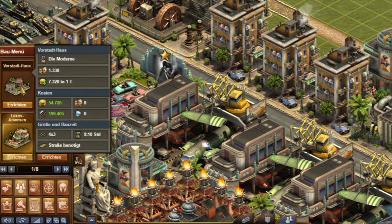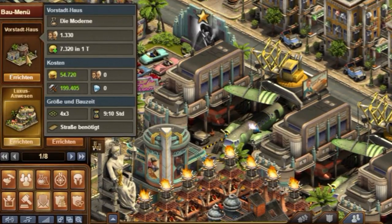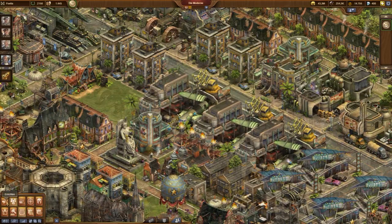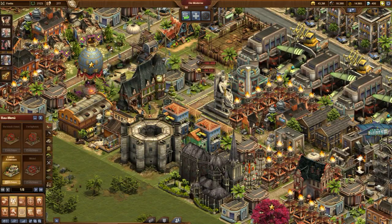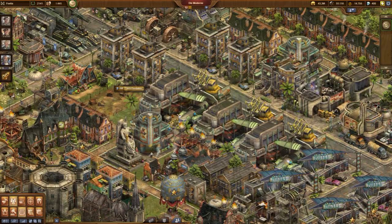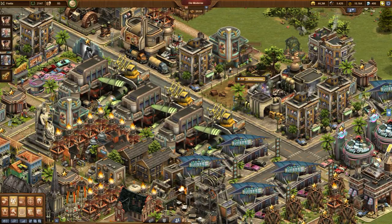These buildings do not all require two-lane roads. The suburban house of the modern era provides an interesting building type that only needs small streets while adding 1,330 population each. This helps during your city redesign but consumes a lot of resources. Therefore, such a reconstruction will take several days. Slowly, day by day, we make progress towards a modern era city. If there is still some space left at a two-lane road, a prefab house can be placed instead of a suburban house — this requires less supplies and provides a little more population.